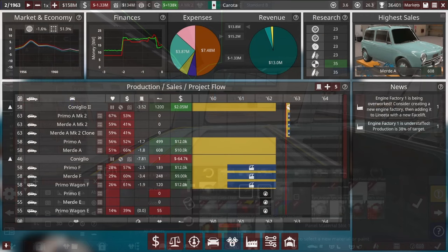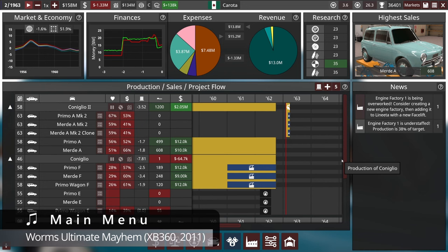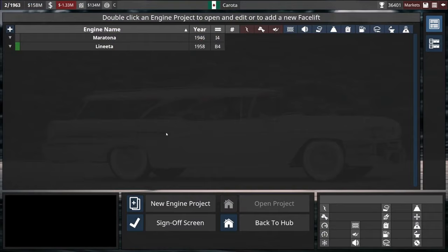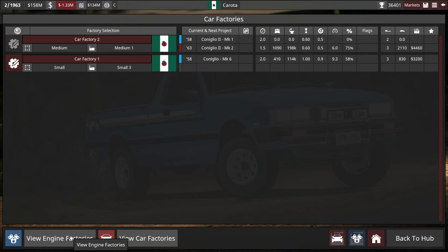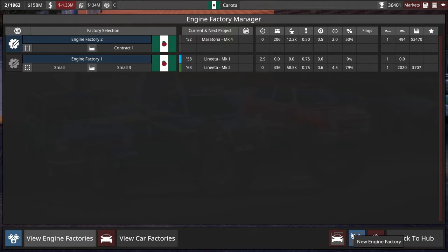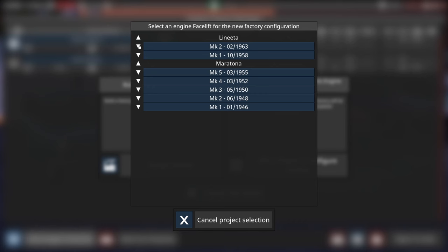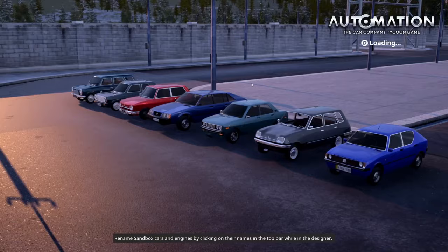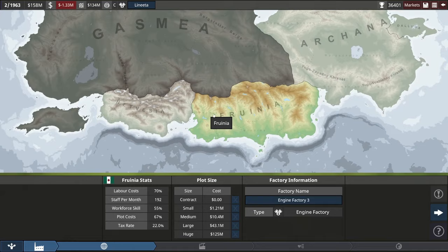With that work done, we are ready to move on to the actual facelift of the Coniglio. But before I sign that off, I think I'm going to try and add an engine factory and see what I can afford. New engine factory — I'll configure this for the Mark One Meridae and then manually assign it to the Mark Two soon. We will proudly continue to manufacture our cars in Fruinia. It's an option to start building things in Arcana where they're cheap, but I'm not sure we want to go down that route yet.